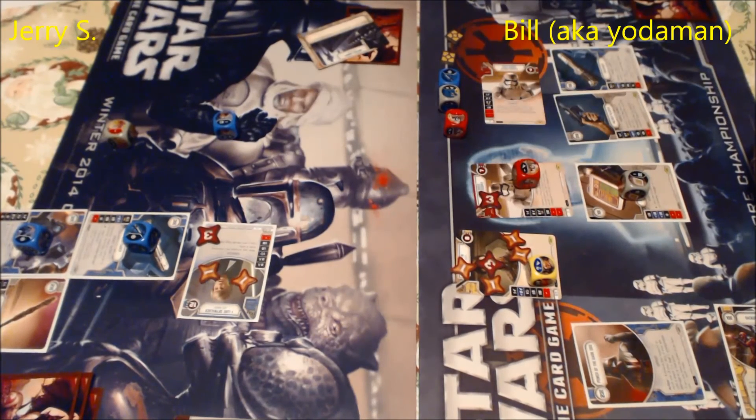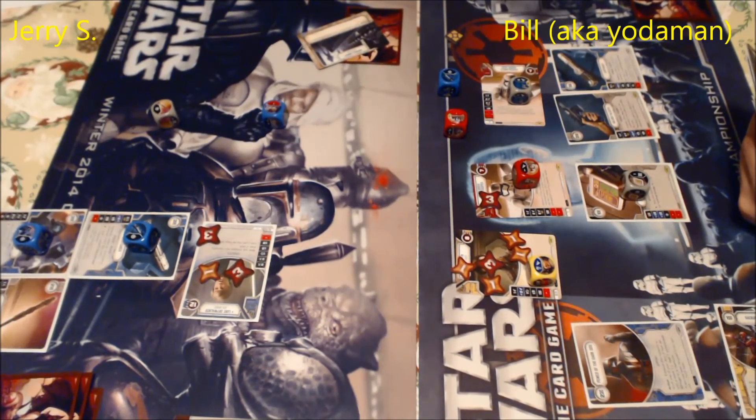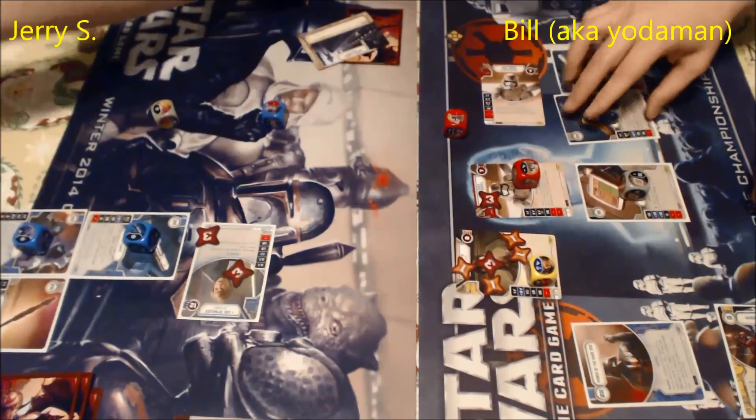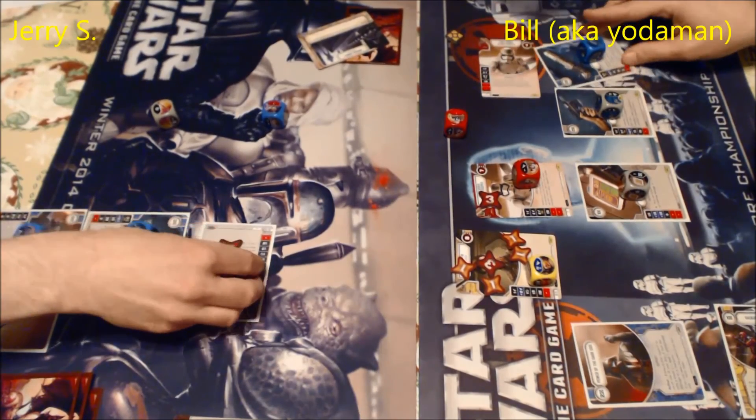Jerry resolves Luke's Lightsaber special for two unblockable damage to Balatick — he's one away from dying now. I resolve the Lightsaber for two damage to Luke. Flank is good in a deck with three or four characters — trickier with only two. The Power of the Dark Side is great here: my Stormtrooper die has two blank sides, so re-rolling it has a good chance of triggering the two unblockable damage. Jerry got Ray's Staff special and a blank on Luke.